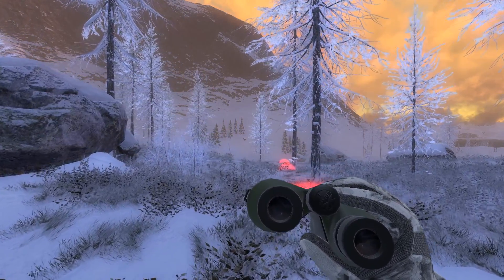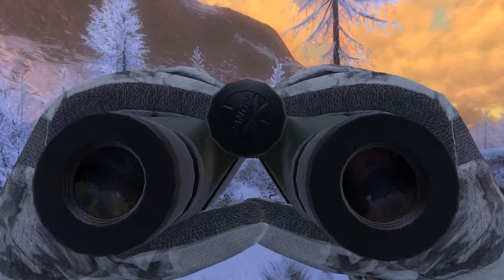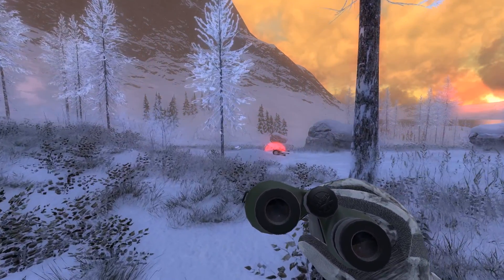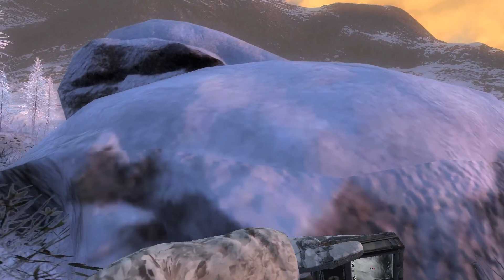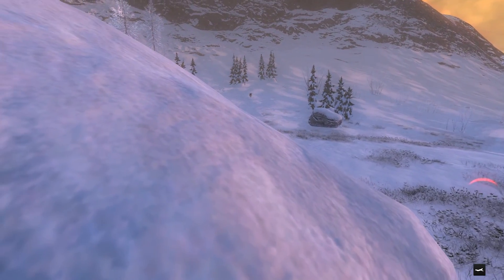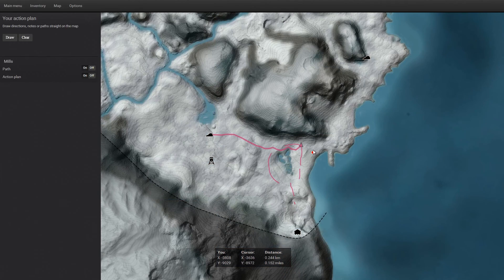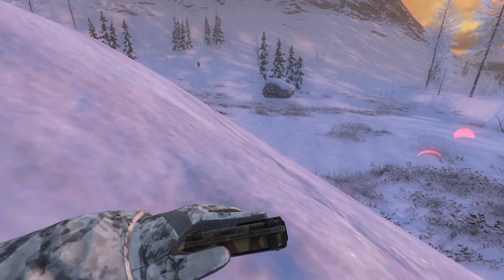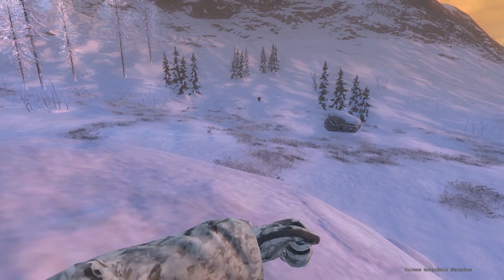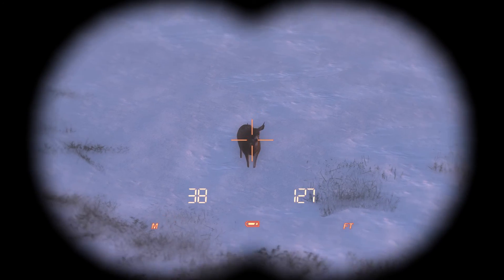I just downed a doe, and just right in front of where she went down there is a small buck just off in the distance. I'm going to try to call him in and get a shot on him. Looks like there's another buck somewhere over there too — I'm going to place a marker where I heard that buck call. But we're first going to try and get this one here. If the plan works, he should turn and head over to where I laid down the scent spray.